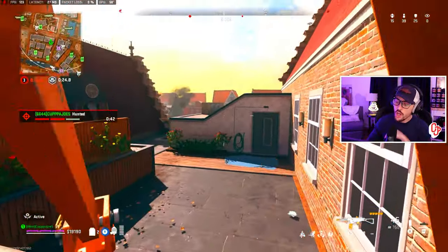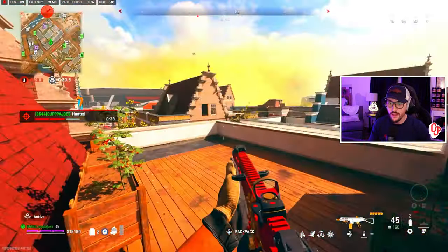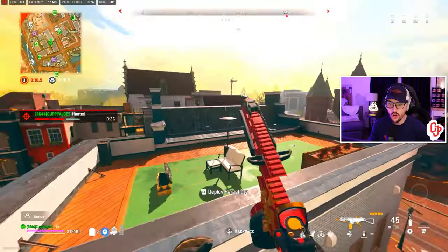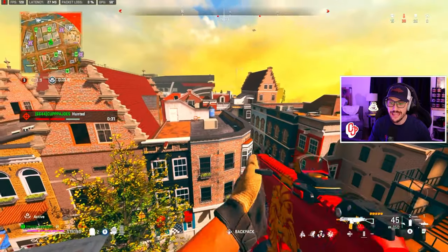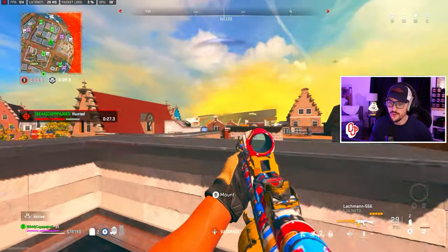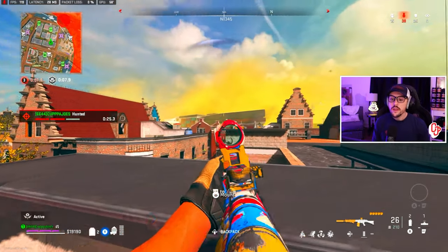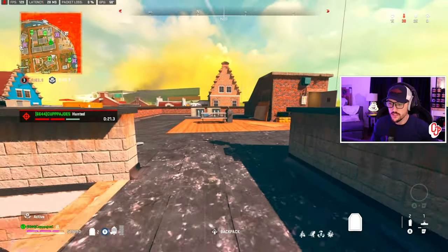We've got 25 kills, 38 people still alive — holy healthy lobby right here. I hear some people floating around, just not 100% sure where. Not really a great buy station to go to just yet for a UAV. We see these people flying over this way and we're going to challenge. Let's go in and work our way over — I dead-slide there and need to get down. I know these people are straight in front of me.